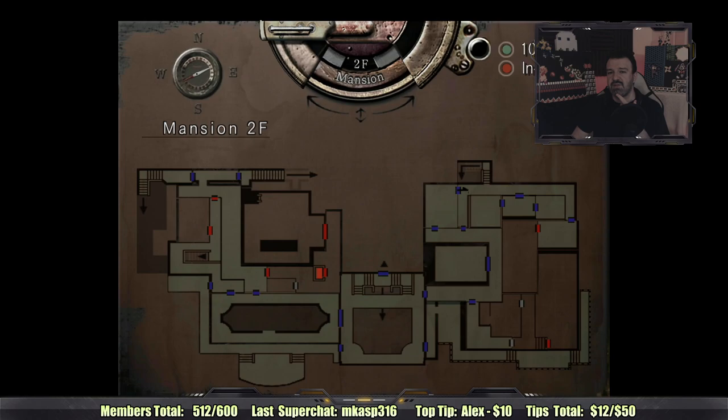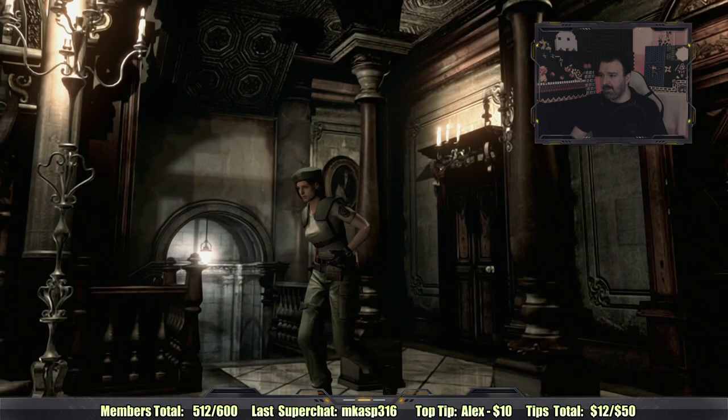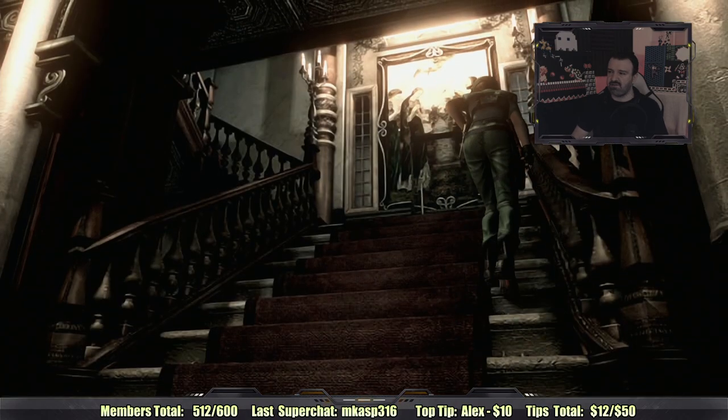Rugal says back in the day if you had a turbo controller on PS1 and held down the button, it would completely negate any damage — that's some bullshit. MKASP did another super chat asking how Jasper is. He's good — he's relaxing with Kat right now; we all had dinner and Kat was relaxing on the couch taking a nap with Jasper kitty. Someone is asking which Resident Evil do I dislike the most. I think we'll fight the snake, but we've got to go back to the second floor first — let's trade out items, heal up, and do everything necessary.